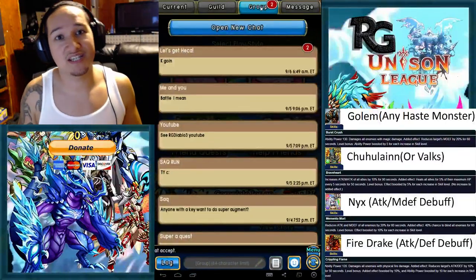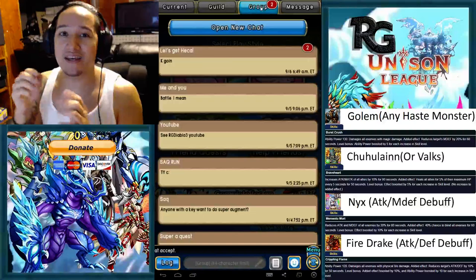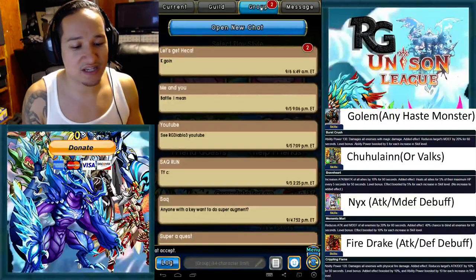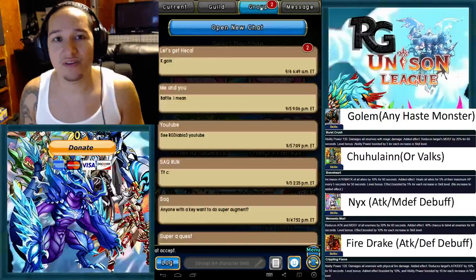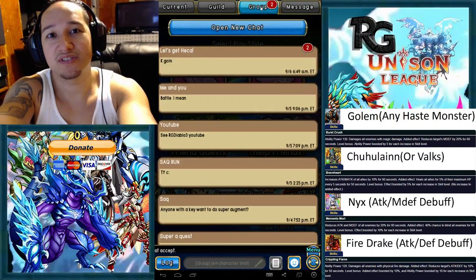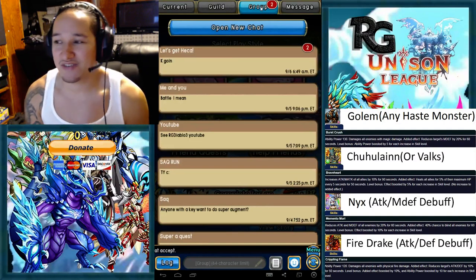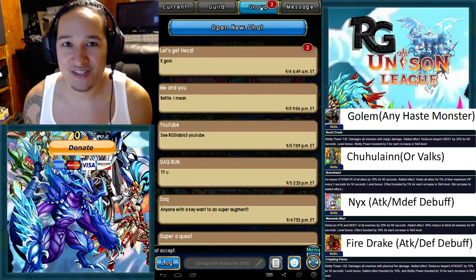What's up guys, this is RG giving you another high definition broadcast. We are on Unison League in the group chat and it's paused because I'm going to do an ultimate lab run with a mix of archers and mages. This is for people who want to incorporate archers, lancers, and other classes into this ultimate lab run. I want to shout out Zespire, ChiMeng, and JustinT — thank you guys so much for your generous donations to my channel. Let's go ahead and get into the tutorial.